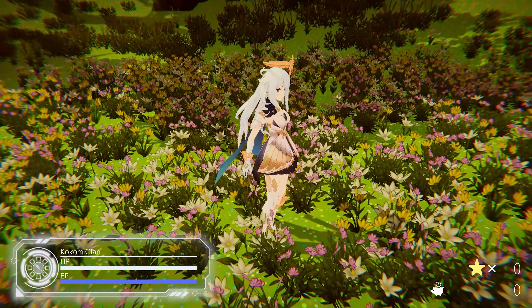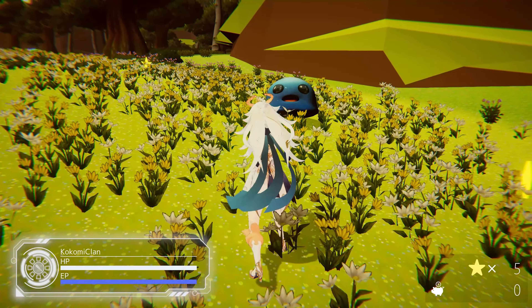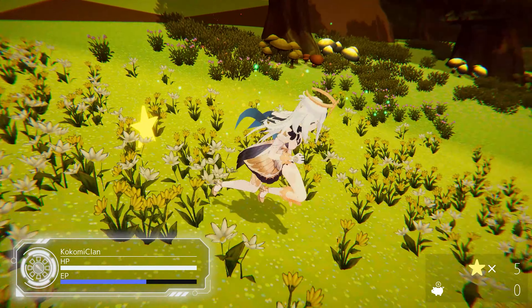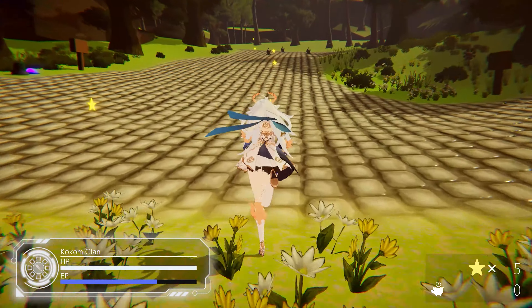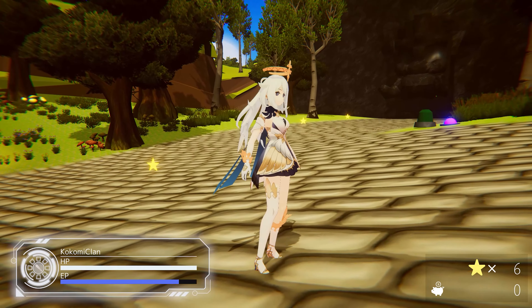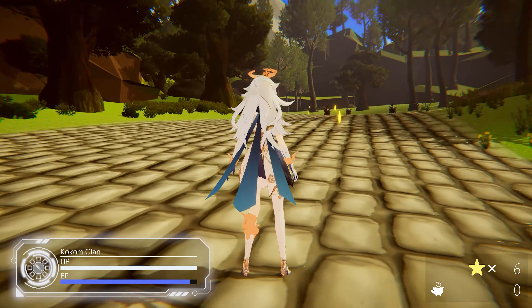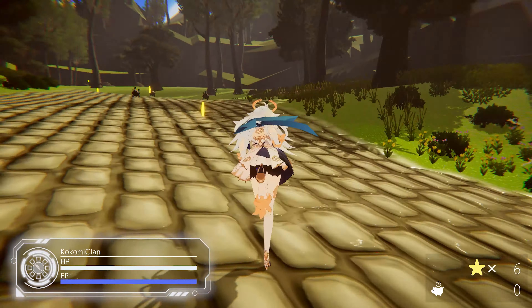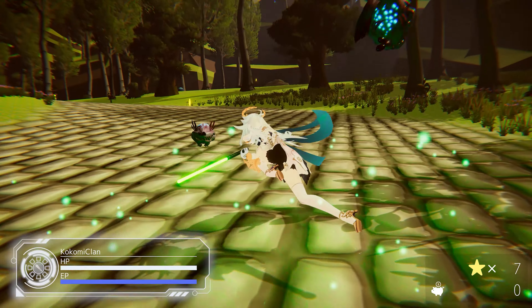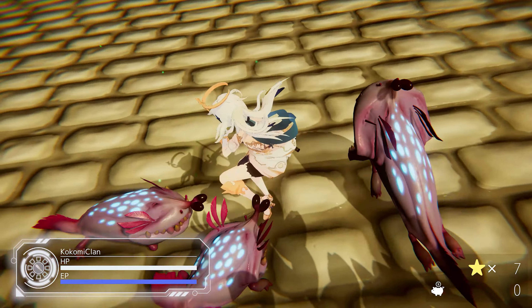Here is how she looks — absolutely gorgeous. We can jump with her, and as I said there is nothing underneath the skirt, so completely safe for work. Here she is using the lightsaber. Let's go beat up some enemies — there's a big ugly slime right there. We're going to go smack it, dash, smack it a bit more — bye bye little slime, gone, deleted. Absolutely cool.